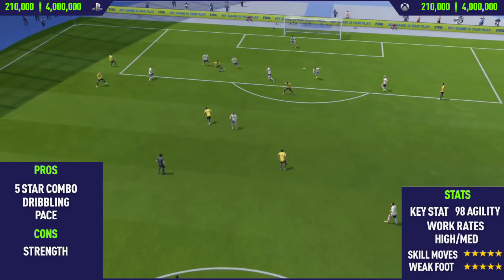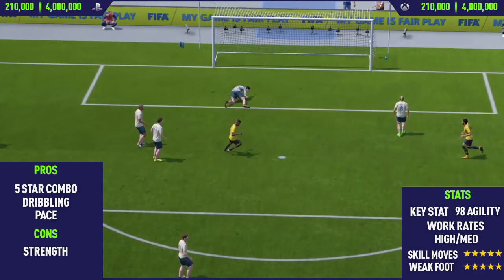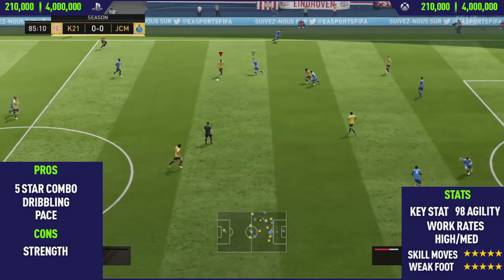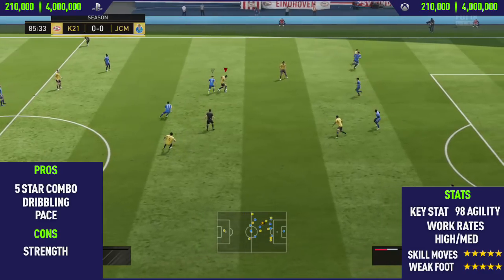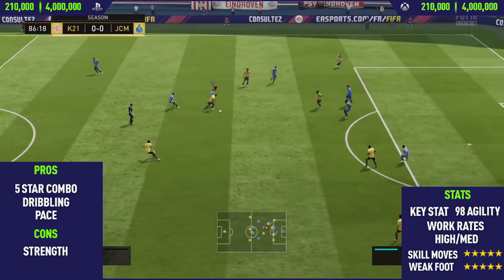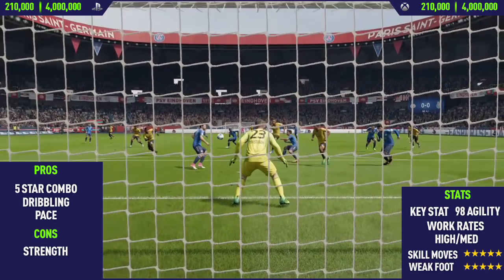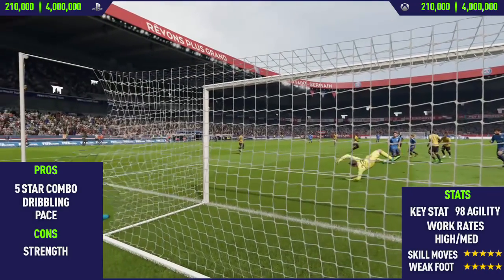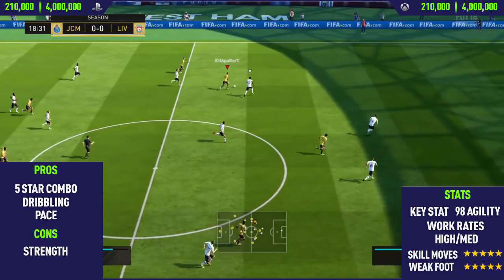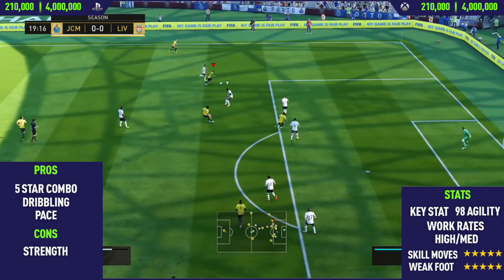The first pro is the 5-star combo. This guy has a 5-star weak foot and 5-star skill moves. The 5-star skill moves enable him to get into certain shooting positions that wouldn't be possible otherwise. The 5-star weak foot is just as important — one of the reasons Hyunmin Sun's card last FIFA was so overpowered was because of that 5-star weak foot. It enables you to shoot from any angle when through on goal, and it can be the difference between a win and a loss, especially for competitive players.